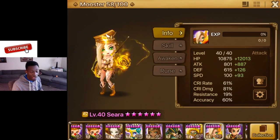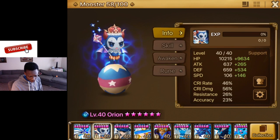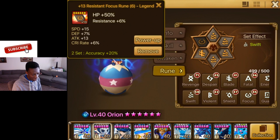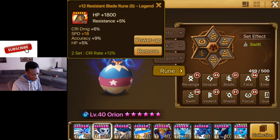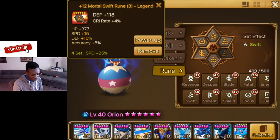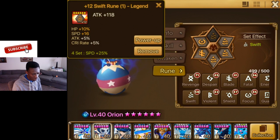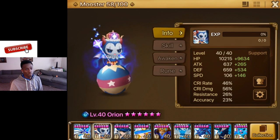One more monster I use — my Orion. He's plus 146 speed, not that much HP because I don't have him maxed. This rune is pretty weak — I need to farm more in War and get some better speed substats on his runes. This one can be changed when I get a better, faster speed substat rune.